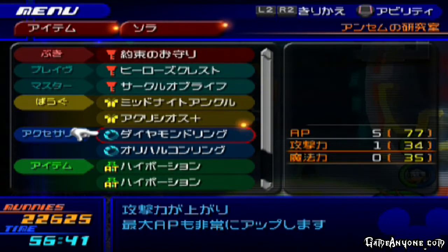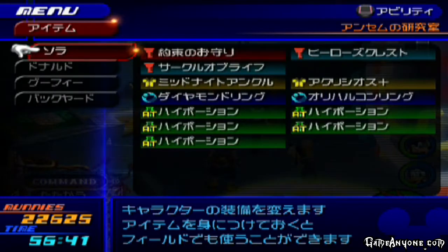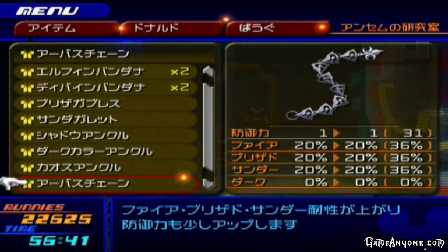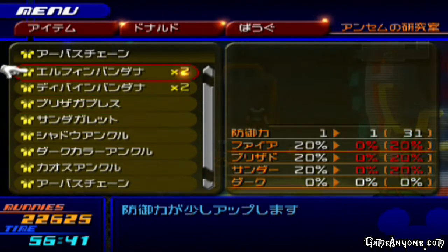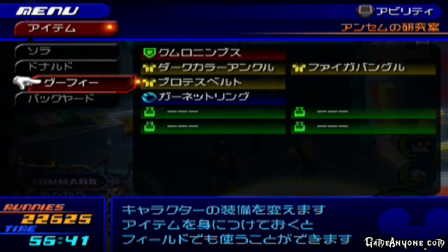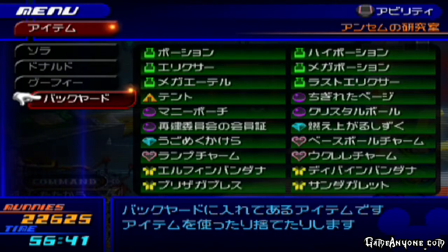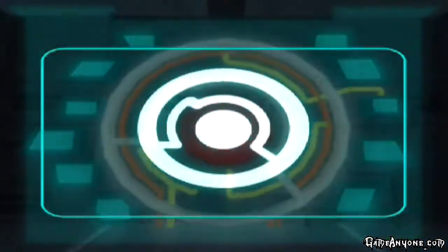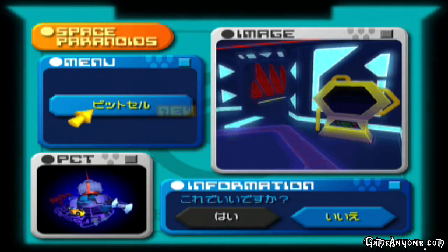I'm going to put the Circle of Life Keyblade on Master Form for right now — that is not the permanent Keyblade for Master Form; I won't be getting that one for a bit later. I should probably equip Donald and Goofy a little bit to make things simpler for them. Alright, looks like I am all set. So, without further ado, let's go back and give Tron that password, because he's probably looking for it.